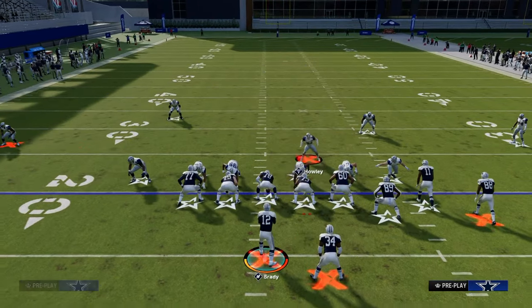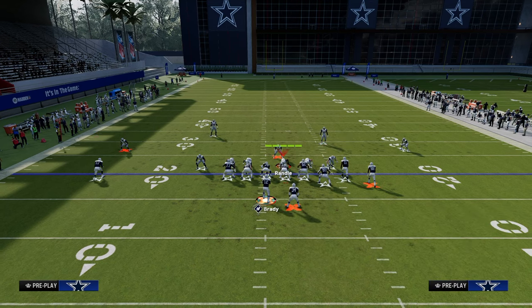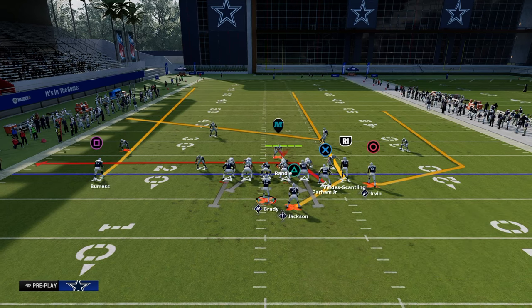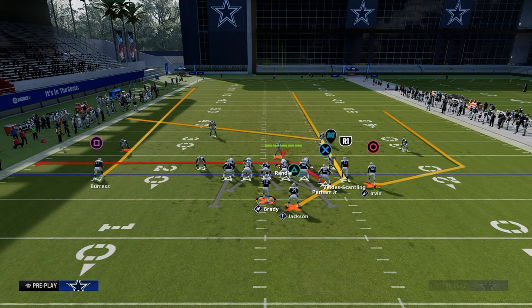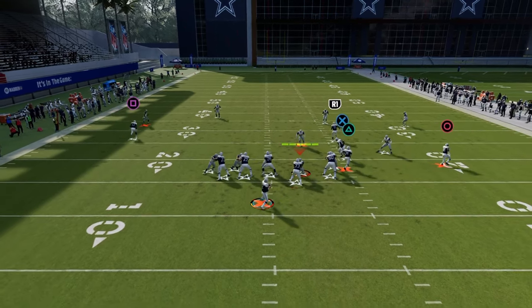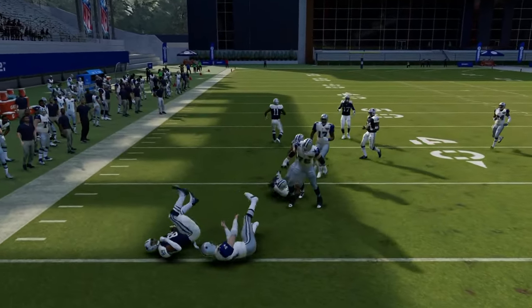The reason Durham works is we're attacking the left side. Just follow your protection rules — slide to the right, snap the ball — and in this case we actually pick up the five-man blitz and are able to dot with our tight end, as you can see.